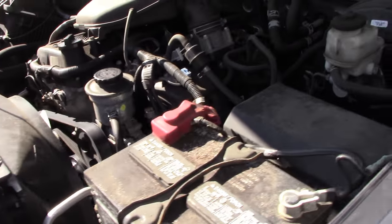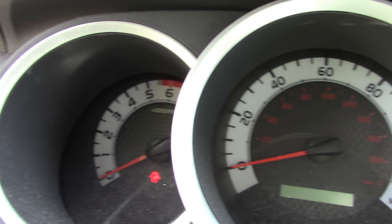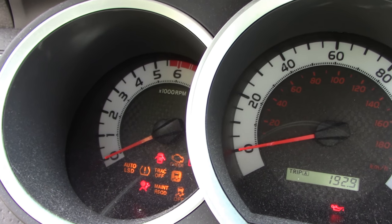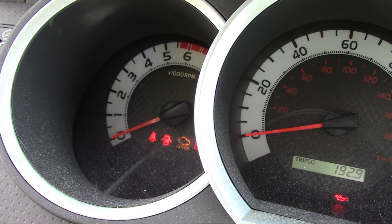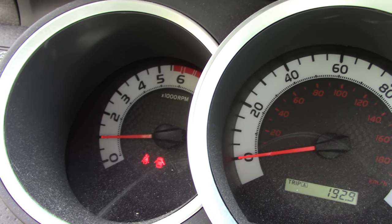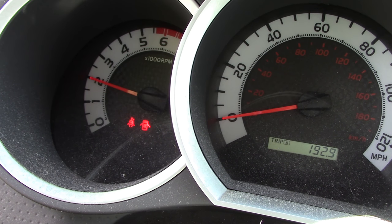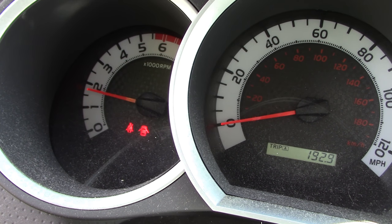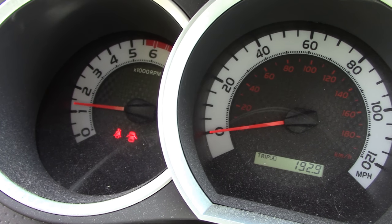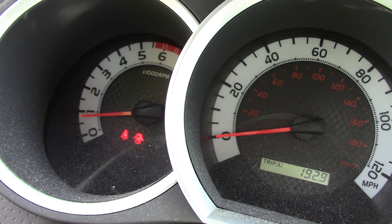We're good to start up one more time just to double and triple check everything with the new airflow and make sure we don't have a check engine light. We get everything fired up, wait for caution and warning to clear — oil pressure warning light is off. We check throttle response with the new filter — just the same as before, absolutely no problems.